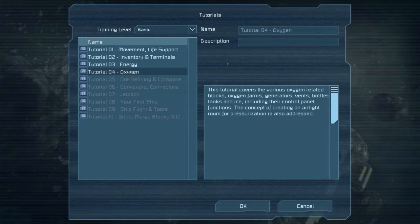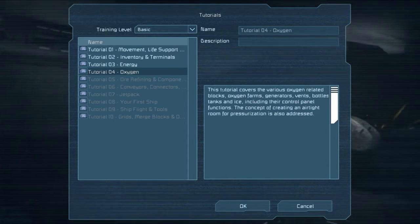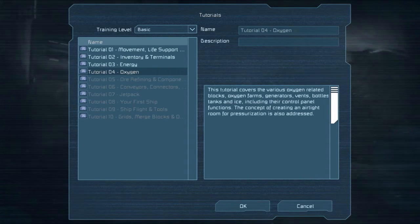It covers the various oxygen-related blocks: oxygen farms, generators, vents, bottles, tanks, and ice, including their control panel functions. The concept of creating an airtight room for pressurization is also addressed.